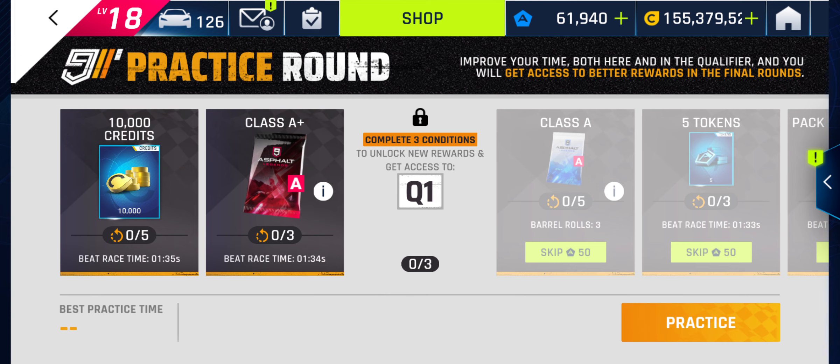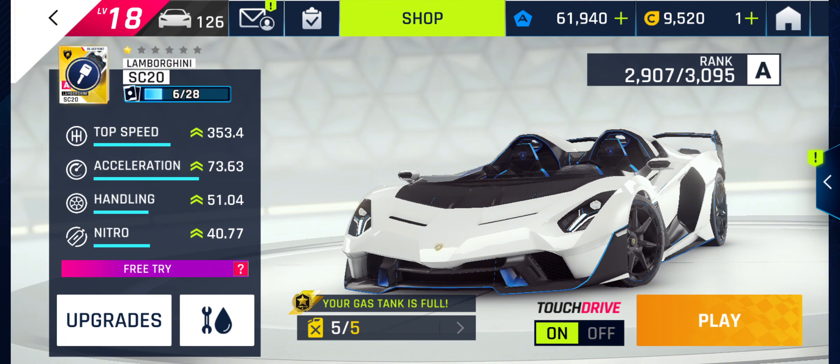To qualify for Q1, you have to complete three conditions. The conditions here are time-based objectives — we have to beat 135 three times, or beat 134 twice to qualify for the GP. The faster you go today, the harder your qualifying group will be. You can always do a faster lap later to improve your tier once qualifying has begun, or even after qualifying's finished before the finals begin.